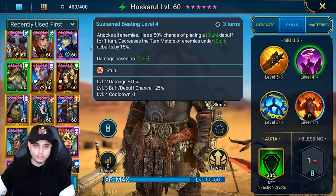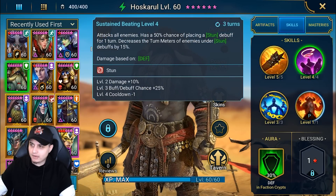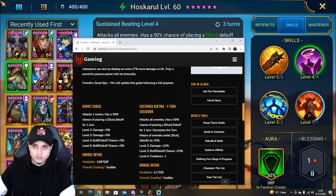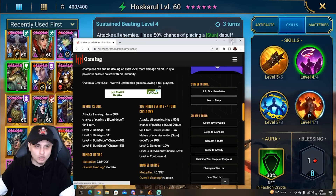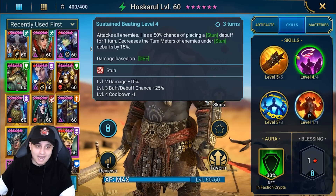So really strong for an A2 which also has good damage multipliers. This is from hellhades.com - on the A1 it's a 3.85 multiplier, which he rates as godlike overall, and then we have a 4.1 on the A2 as well with the AoE. We'll see that in action later.